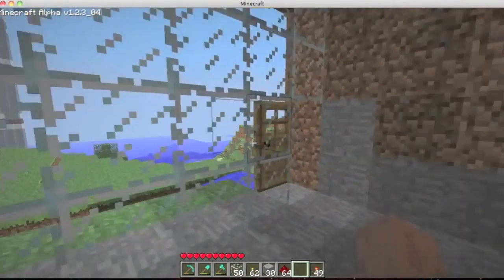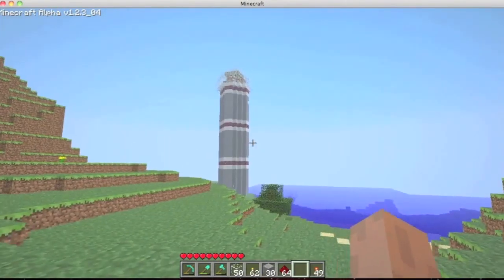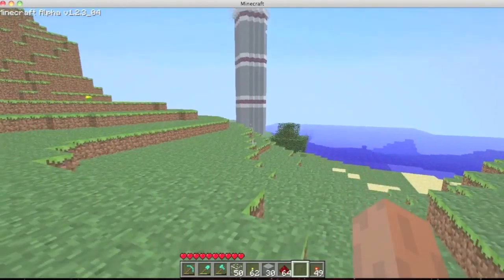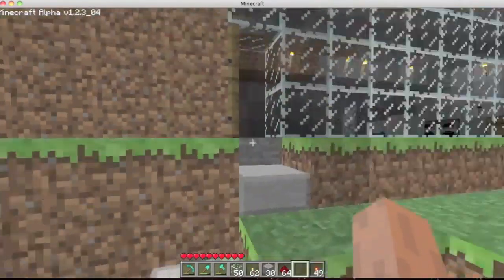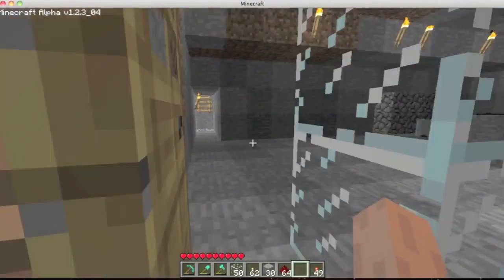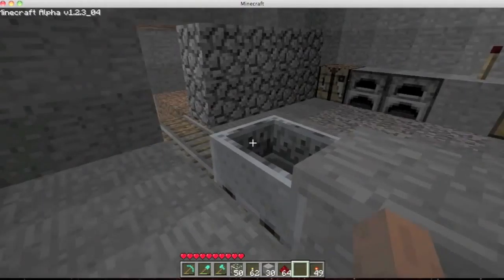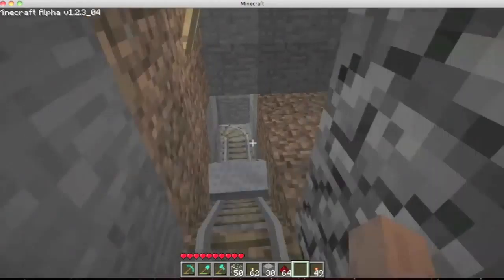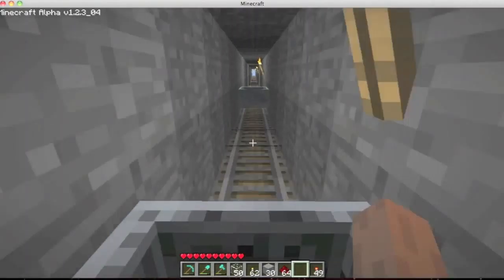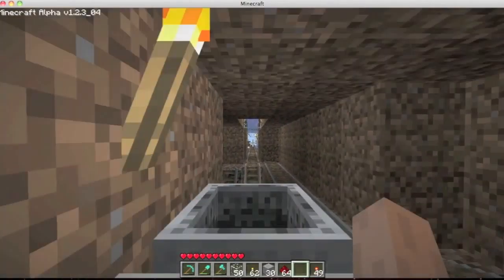I've got my lighthouse. You can just see the redstone flashing on the top of it there — you can see it better at night. This tunnel goes completely underwater. Now I've caught another minecart here that I didn't know was there, but never mind.